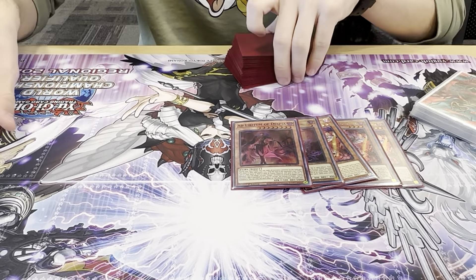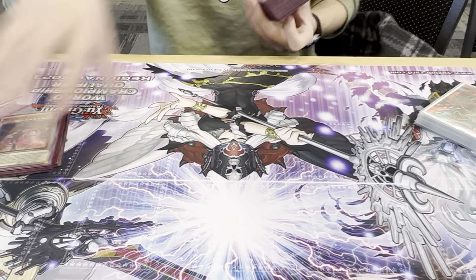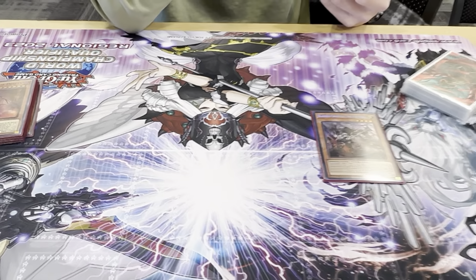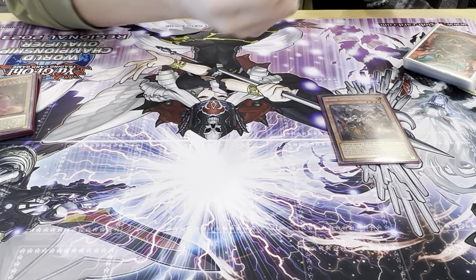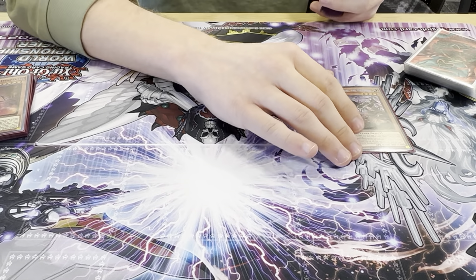I negated with Dragoon, then I activated Branded in Red, searched, took this banished through Dragoon, then summoned back Dragoon and could negate again because it's soft once per turn — which is crazy. For Cartesia, I saw people playing two. I can't afford two, and I think one is fine. Two makes more sense but it's a loss of space.